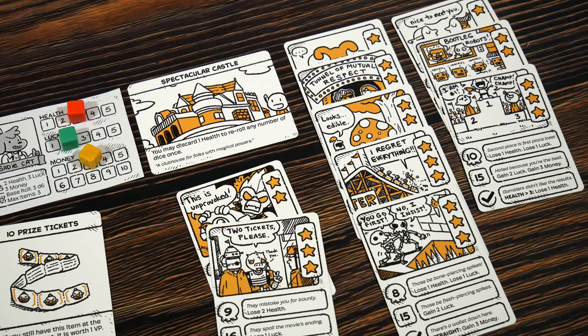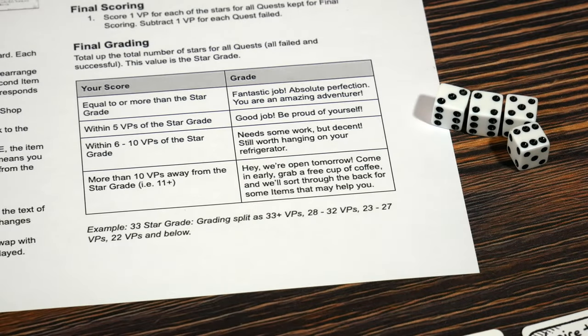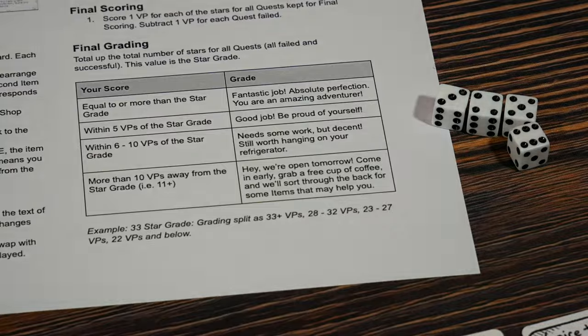Now that our VP total is 17, we do final grading. We add up all the stars that could have been obtained in this play — adding an additional 5 — giving 22 as the star grade, the highest possible for this particular play since it's variable. The difference between 22 and 17 is 5, and we get the rating: Good Job, Be Proud of Yourself.